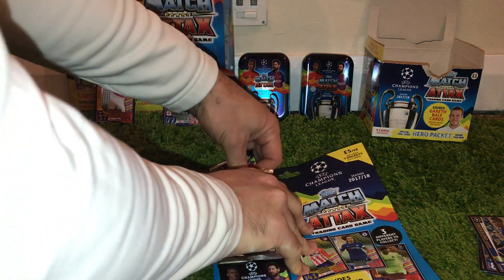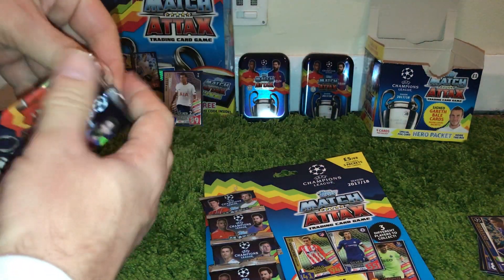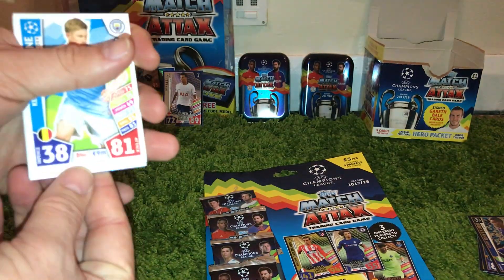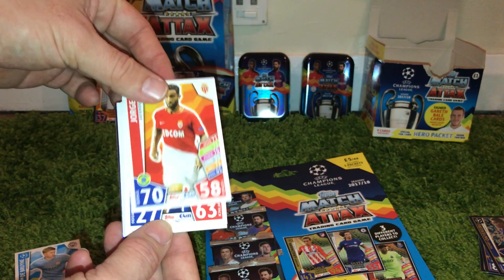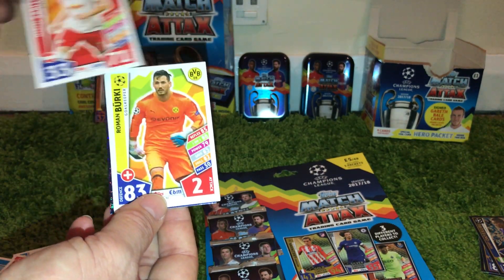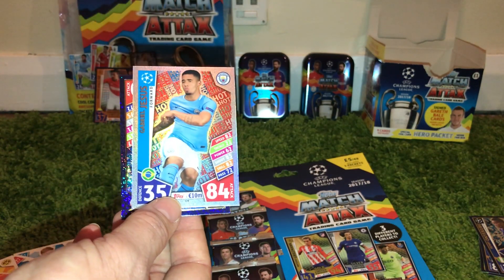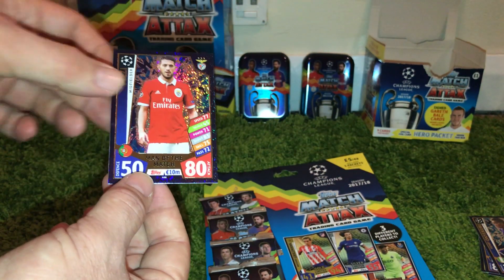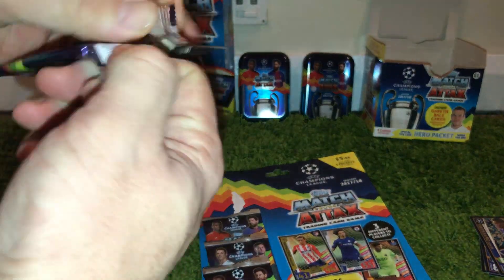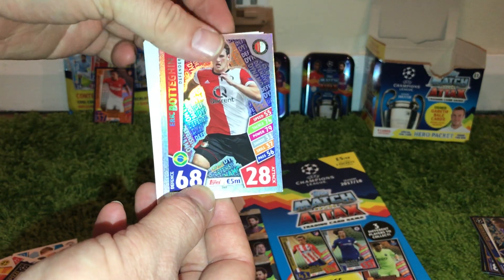We'll go top to bottom. So in the first pack we have the code, De Bruyne, Georges, Man City badge, Sabitzer, Rodriguez. And then we have a Jesus Hotshot card for Man City, a Man of the Match, and a Bottigan Defensive Dynamo.